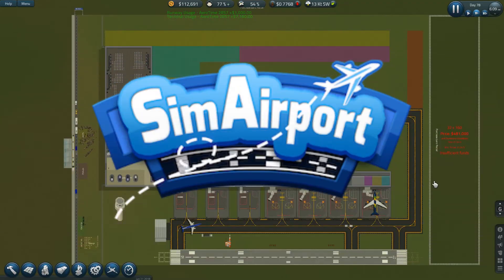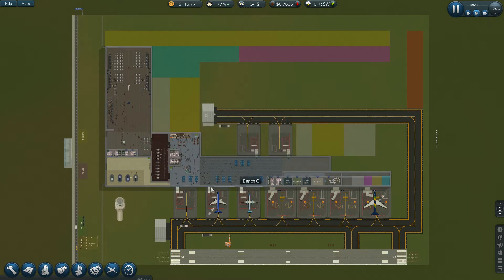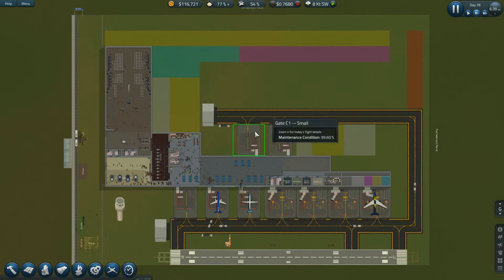Hello everybody, you're watching ad-free Tenacious Viking TV. Welcome back to Sim Airport. I'm Tenacious Viking, your airport manager host. I have some concerns — I only have four baggage carousels and something like seven, eight, or nine gates.